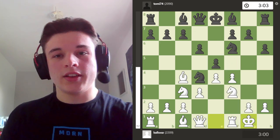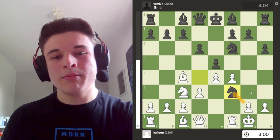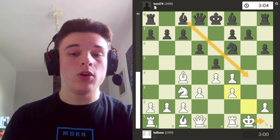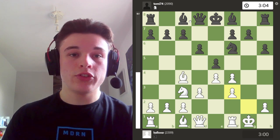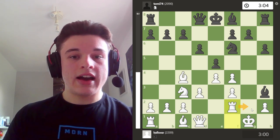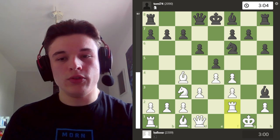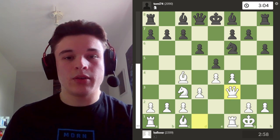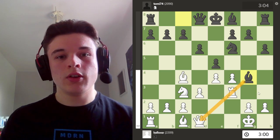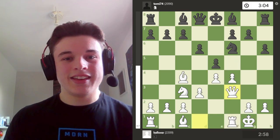My opponent isn't so kind as to play into my hands, and instead he just takes on f3. It's not quite the same if I take with the g-pawn, because previously my bishop had played Bg4, so I was able to move my king to h1 to free up the g1 square for my rook. But here, after Bh3, I have to move my rook and it's not getting to the g-file — it's kind of stuck behind two pawns. That's why I instead take with the queen. If I take with the rook, obviously Bg4 skewers my rook to my queen. So queen takes f3.